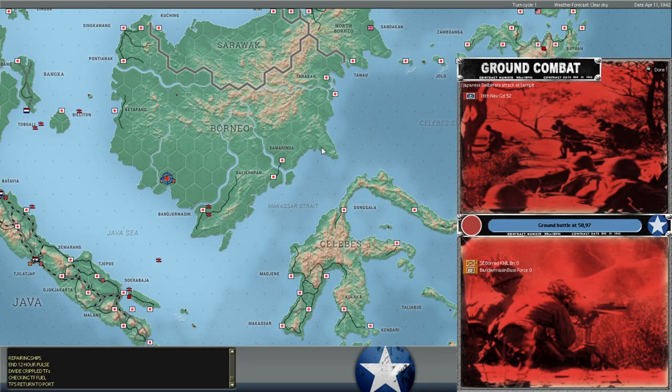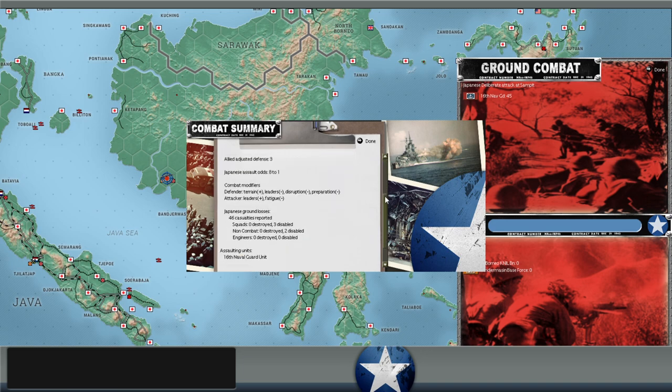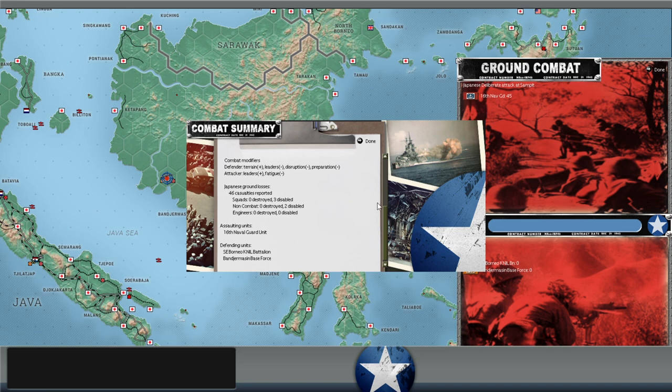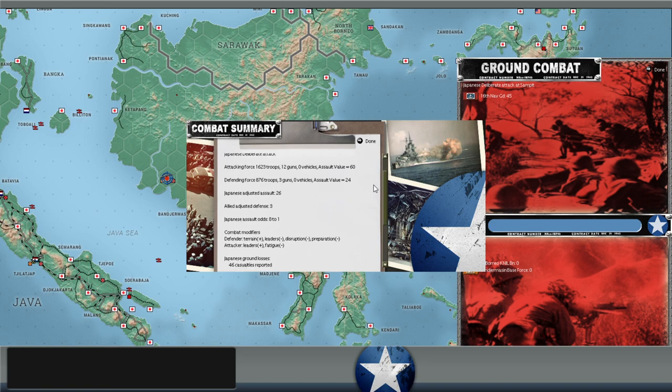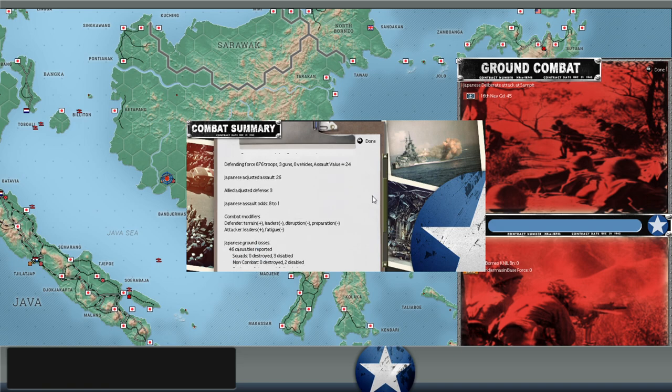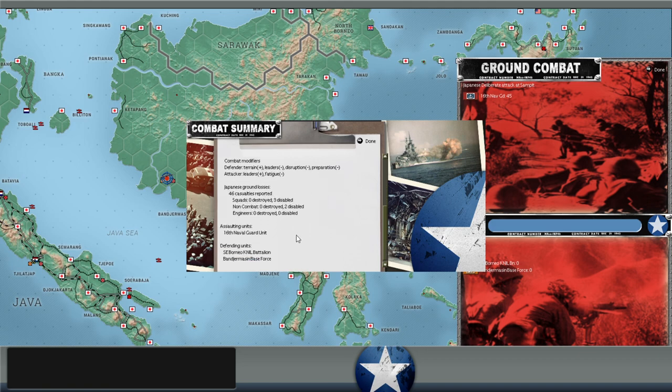This has been a good day for Japanese ground forces so far. Naval Guards units attacking at Sandpit, 8-to-1 odds - our troops are outnumbered 2-to-1. And somehow they lose 46 men and we lose nothing at three 8-to-1 assault odds. An unexpected result there.